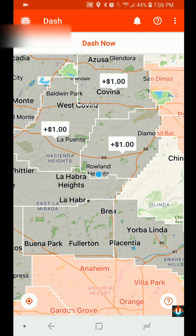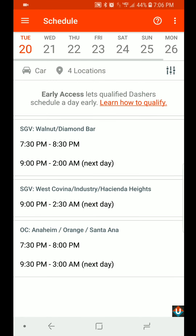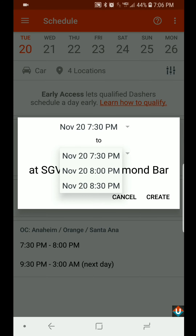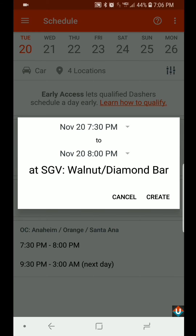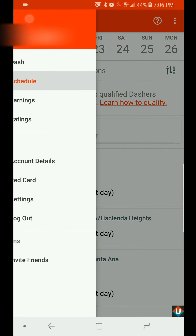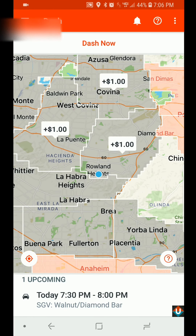Right now it's gray, so I'm going to go to Schedule and — now there's a 7:30 to 8:30 p.m. shift also available. That's what happens: you have to keep checking to see if other blocks are available and select them. I'm going to go ahead and select this one, and since I'm only doing one delivery for you guys, I'm just going to do a half-hour block. There you go — I have now selected that dash.